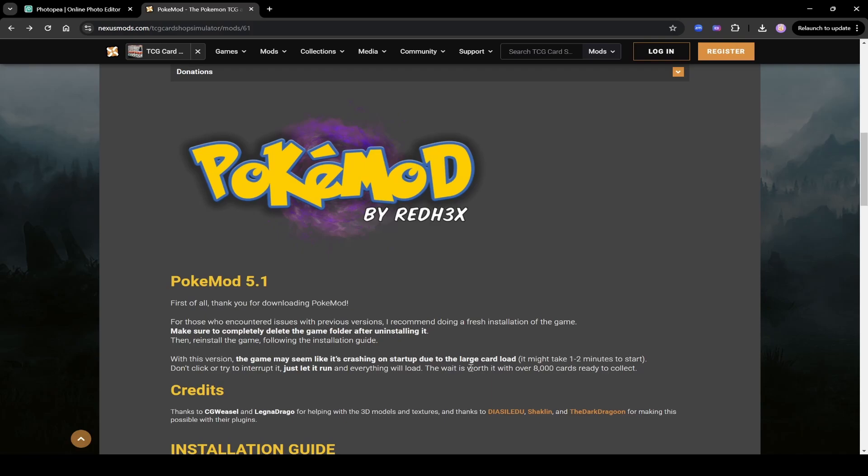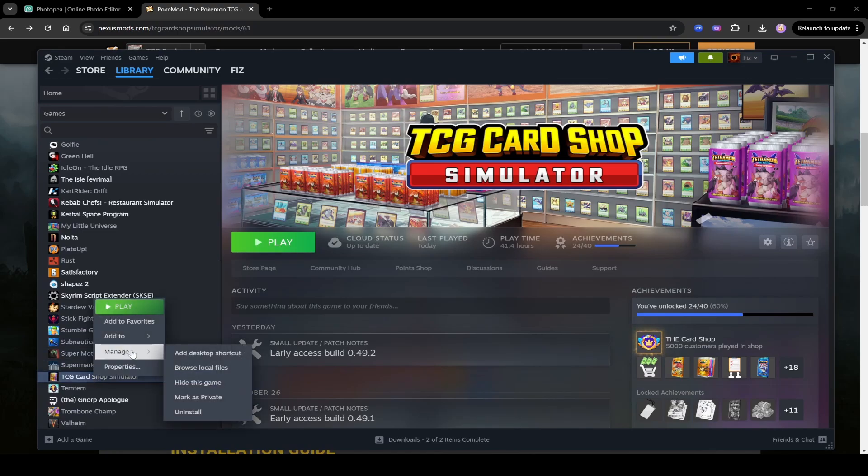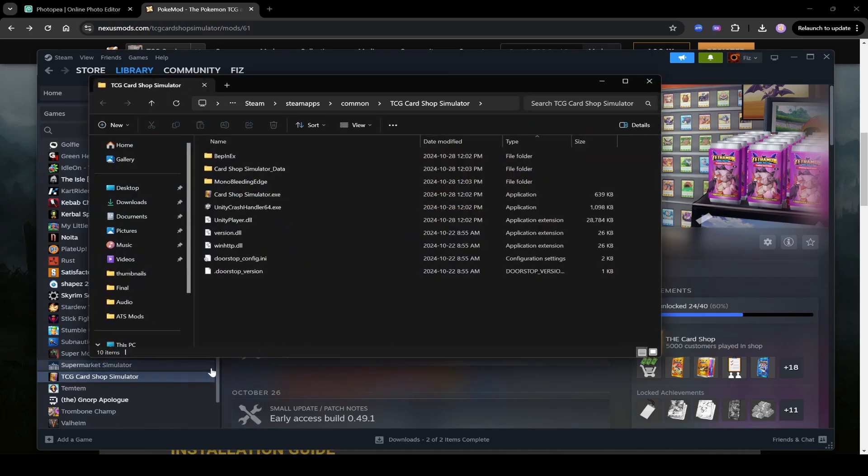I'm going to take you guys through this step by step right from the beginning, just like I've done with all my other videos. The first thing you want to do is go into Steam and right click on TCG Card Shop Simulator. Go to Manage and then go to Browse Local Files, just so that you have that folder open. This is the Steam SteamApps Common TCG Card Shop Simulator folder.